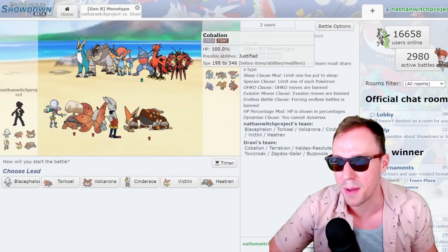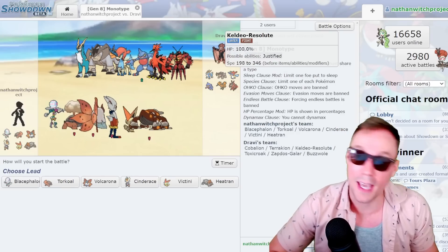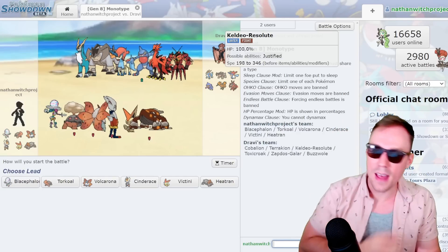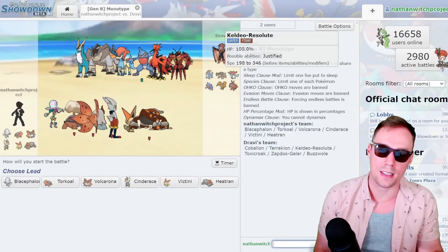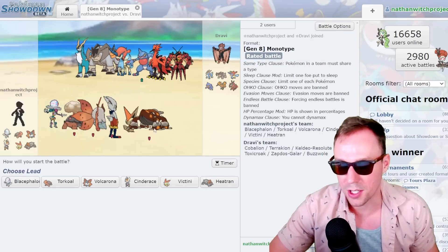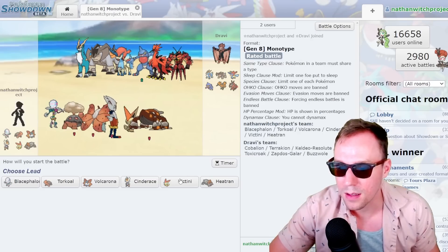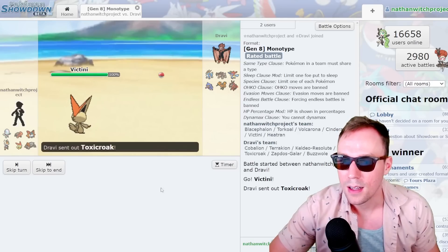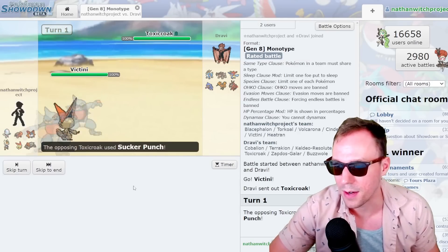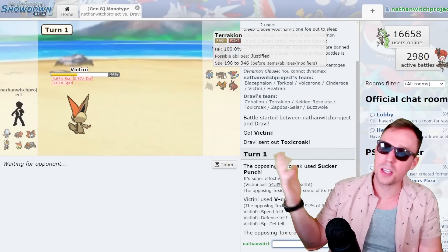Sure you lose to Ice and Fairy, but so does Fighting. And Ice can still beat Fighting if they get the good Slush Rushers going. Regardless, I think we're probably going to see Cobalion first — this is a pure Soul Read, so go Victini here. We get Toxicroak, which should have Dry Skin and should die to V-Create anyway. It's Sucker Punch, which sucks, but I'll take the trade any day. Keldeo and Terrakion — obviously the big threats here.